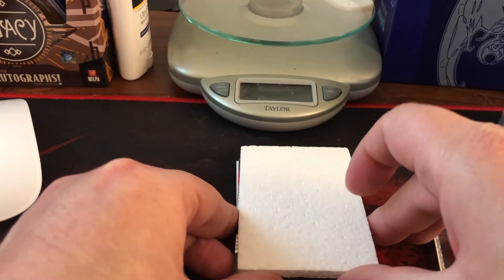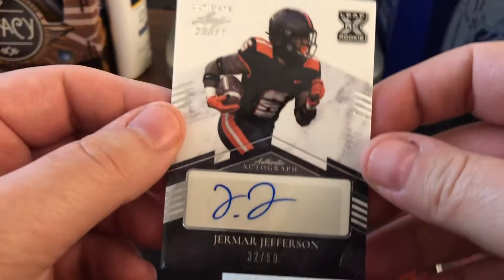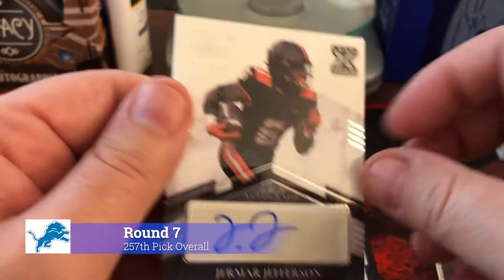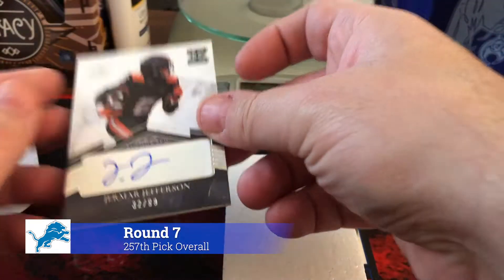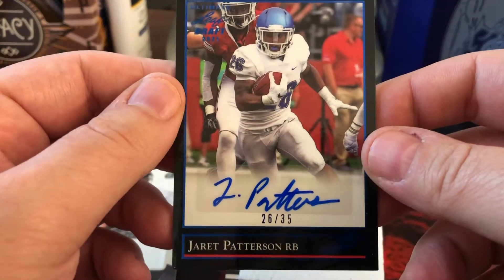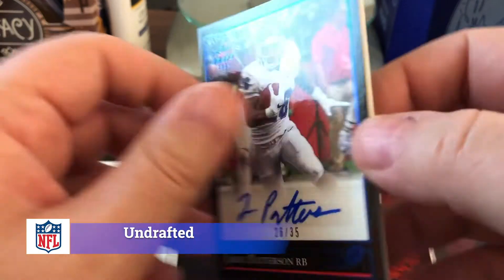So the first card is Jamar Jefferson, 32 of 99. Jared Patterson, 26 of 35.